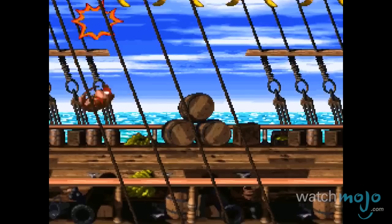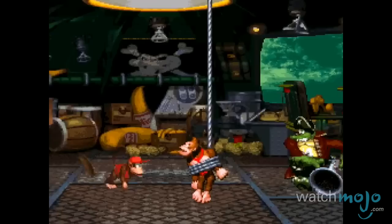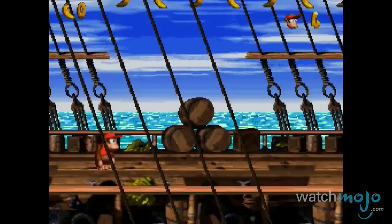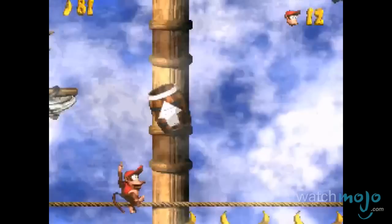Number 4: Donkey Kong Country 2: Diddy's Kong Quest. Pirates can crop up anywhere, even in a game about a monkey with a ball cap. Our ape heroes Diddy and Dixie seek to free their friend Donkey Kong from the villainous Captain K. Rool. The game starts on a pirate ship and transitions into a variety of jungle and swamp levels, though it never loses the high-flying adventure feel.